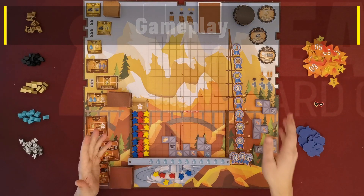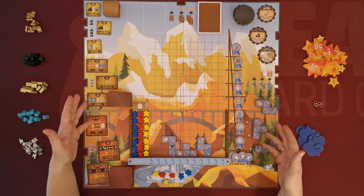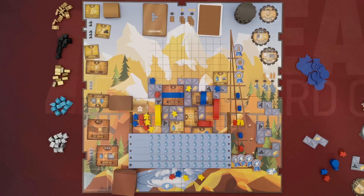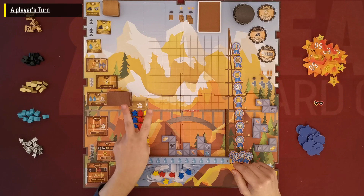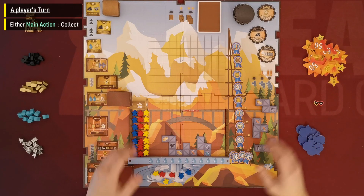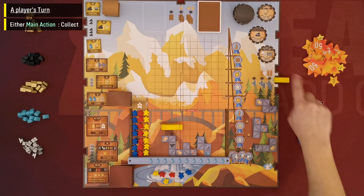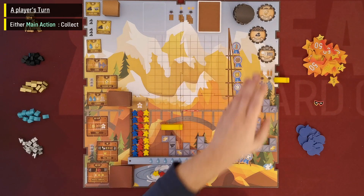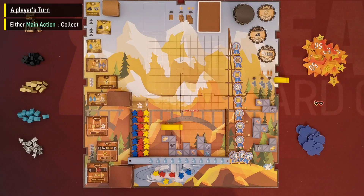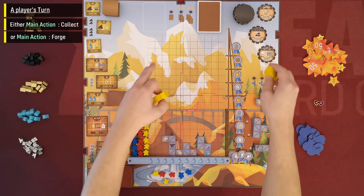This continues indefinitely until the end of the game is triggered — which happens as soon as there are no workers left in the barracks. On his turn, a player has two main options: either take a collect turn, which involves placing one of his airships on the board or in one of the recessions around the board to collect cards, upgrades, scaffolds, machines, and resources; or take a forge turn, which involves taking all his airships back from the board and performing build actions.